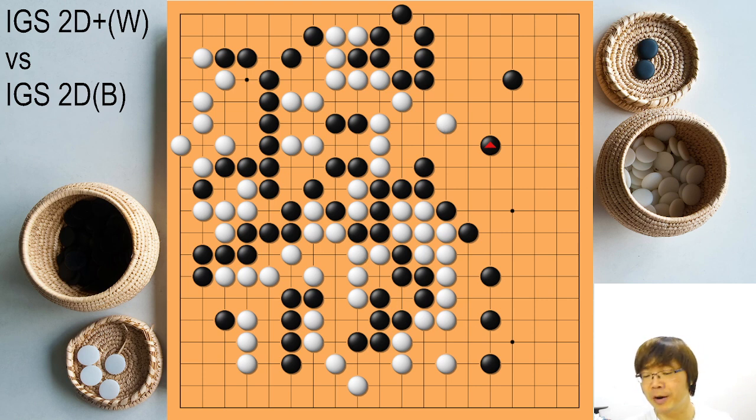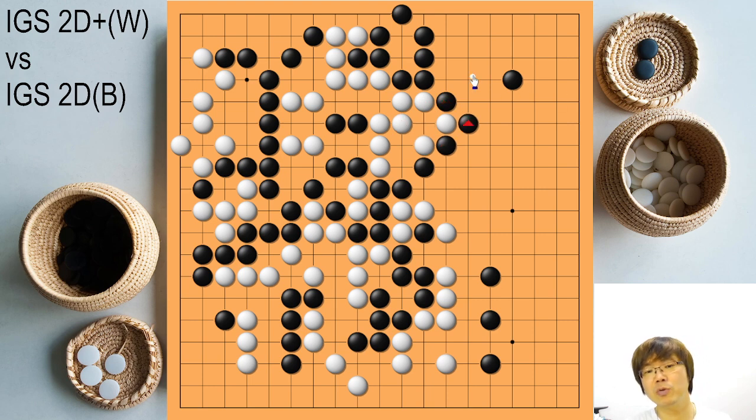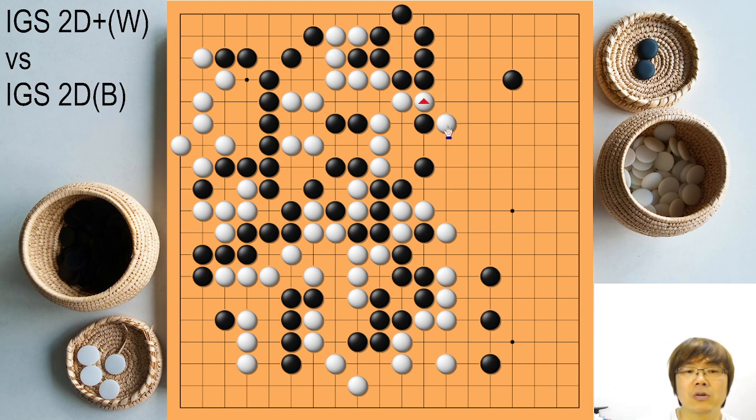In the very complicated fighting I didn't explain anything — that means the game quality was really good. Except this atari — okay, now is the problem. That was the losing move. I told you that always every area has a tesuji, here has a tesuji, even the lower corner has a tesuji — all places have a tesuji. Tesuji means when we have a heartbeat, that kind of move. So here the right tesuji will be at least this exchange.